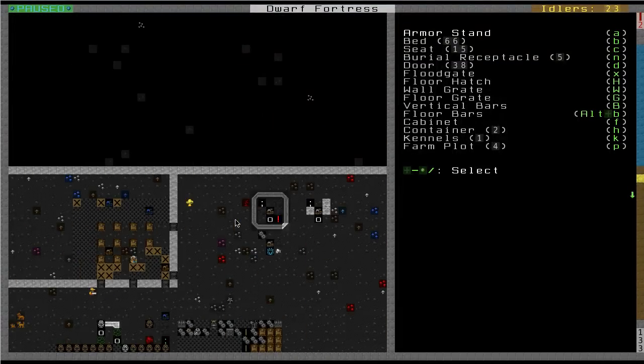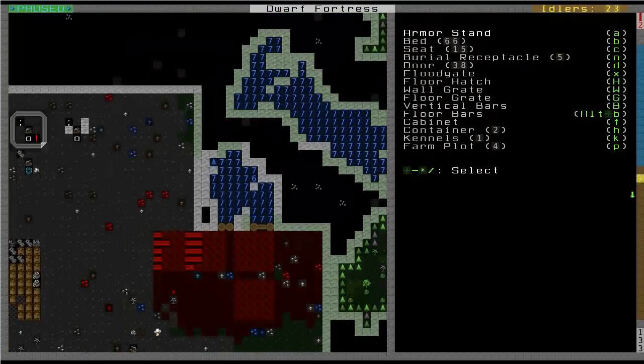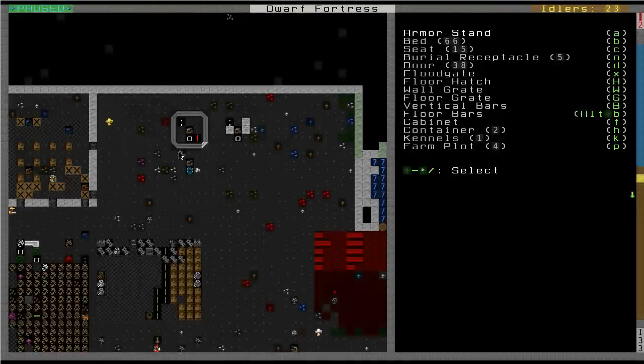As you can see, I don't know if you remember from earlier videos, but I've actually dug this out a lot and made room for more stuff. This looks really cluttered right now so let me show you what all is going on. The barracks is still where it used to be. This is my old mason shop and a mechanic shop.